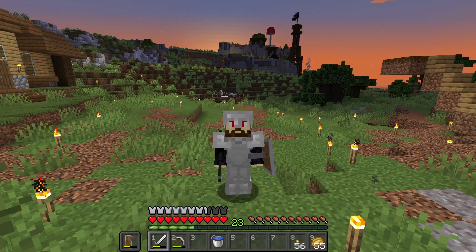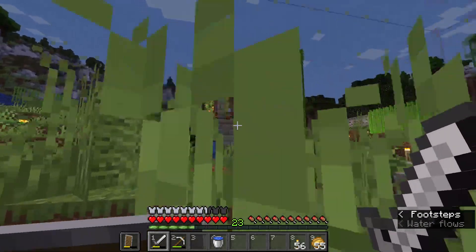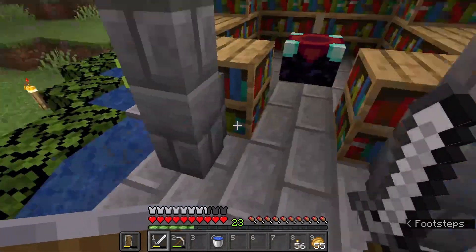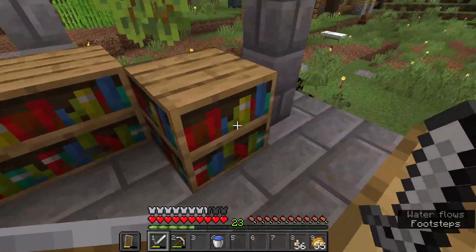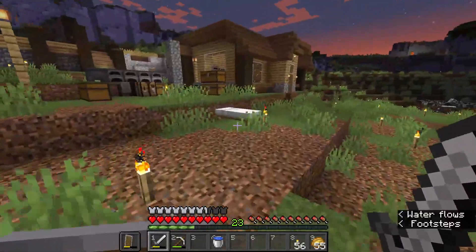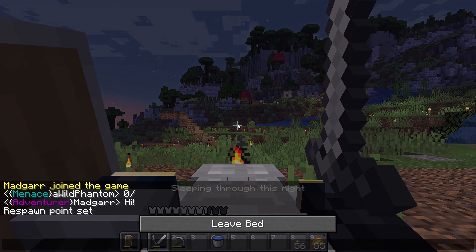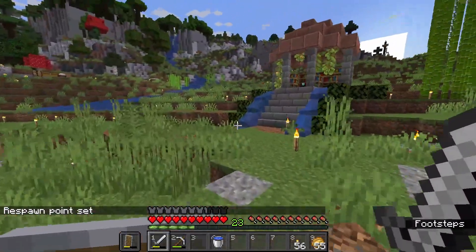All right guys, while the sun is going down I went ahead and finished our enchanting setup, and I'm kind of happy with it — it looks good. Some greenery around, some nice lights, plenty of bookshelves to get max level enchantments. Yeah, I'm very happy with it. So that should be enough for all our enchanting needs and I think we can get on to our next little project.